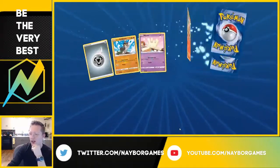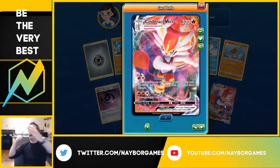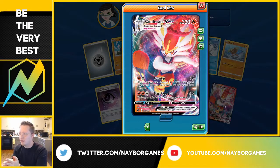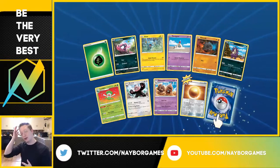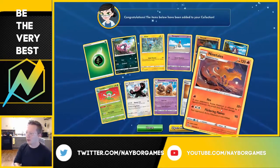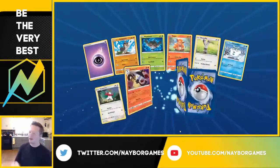We have Steel Energy. Yo — Cinderace VMAX! That is what's up! If this Pokemon was damaged by an attack during your opponent's last turn, this attack does that much more damage — that's cool. And Max Pyro Ball leaves your opponent's active Pokemon Burned. I recently was shiny hunting for a Hidden Ability Scorbunny, and after 1,303 eggs I finally got one — and it's a Square Shiny too, so I'm really excited. I love Pokemon so much, all this news has got me so hyped.